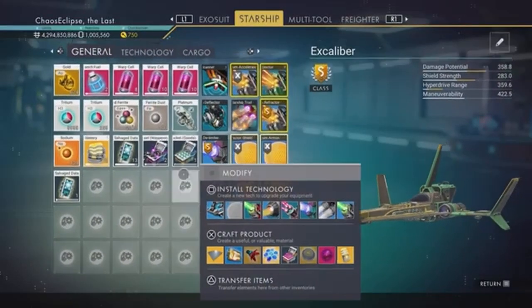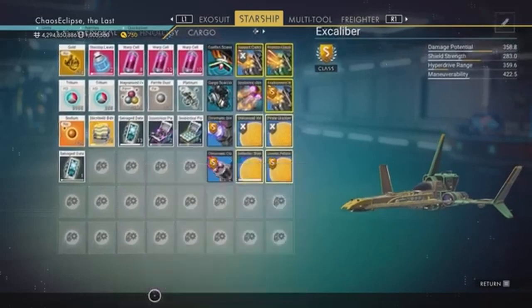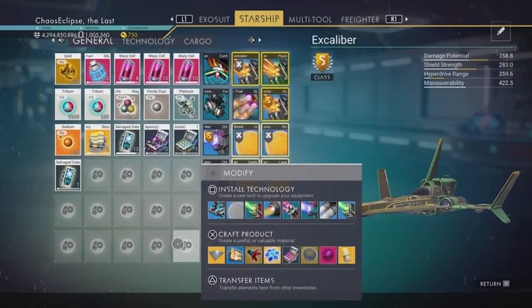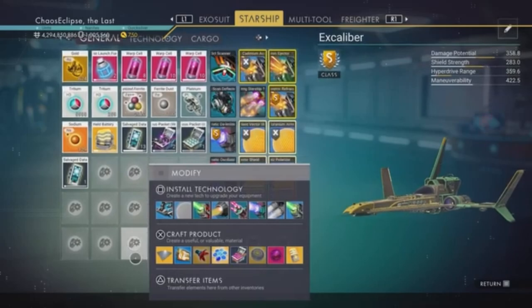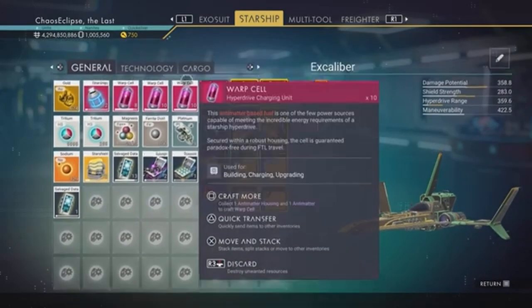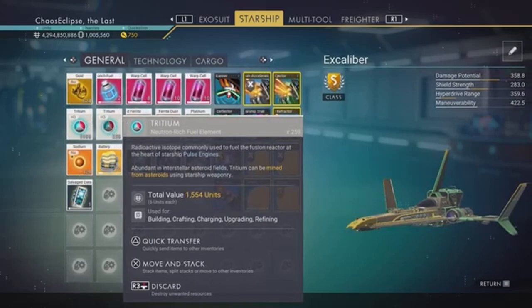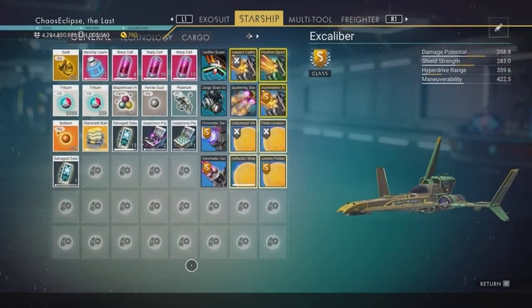The first thing you're going to do is go to your starship and make sure you have an item in there that is easy to trade to another player. I'm going to trade just one salvage data. If you're doing this glitch, be nice and give them something they can actually use. If you have AI valves worth around 45 million, trade those. You can also do warp cells, starship launch fuel, or tritium - people always have tritium on their starship. Just something that isn't going to clutter up their inventory or be a nuisance.